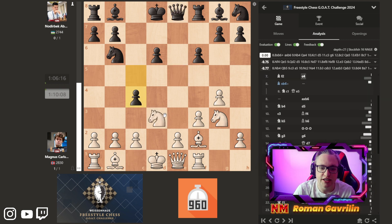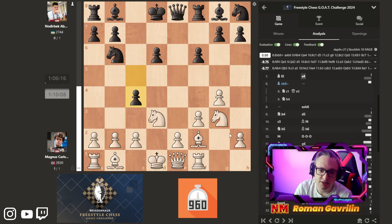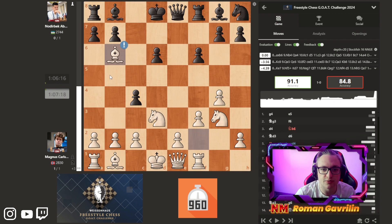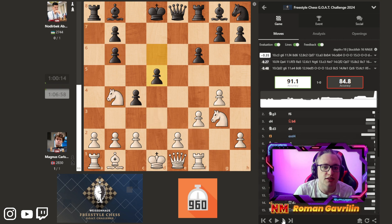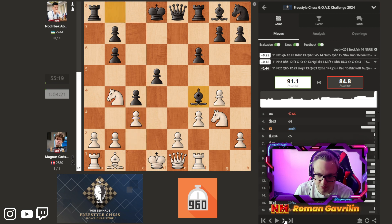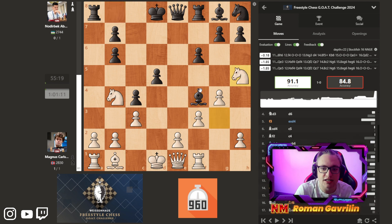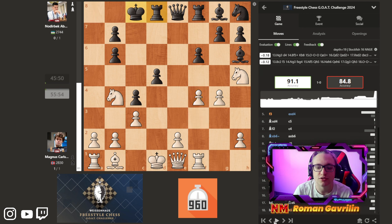Let's say knight b4, queen f5. But Magnus plays bishop b6, trading this bishop for this knight. axb6. Knight b4. d5. c3. Bishop f4. And now Magnus plays knight h5, attacking both the bishop and the pawn on g7. Nojubek goes bishop h6, protecting g7. Pawn f4.